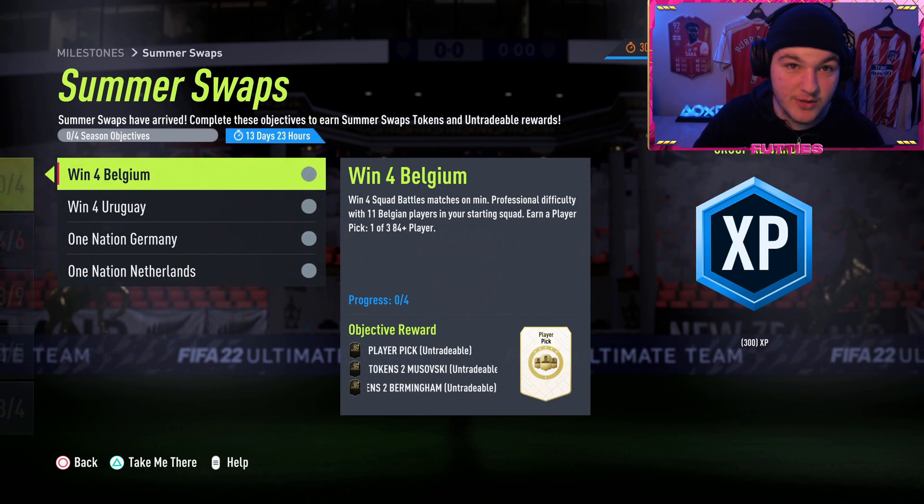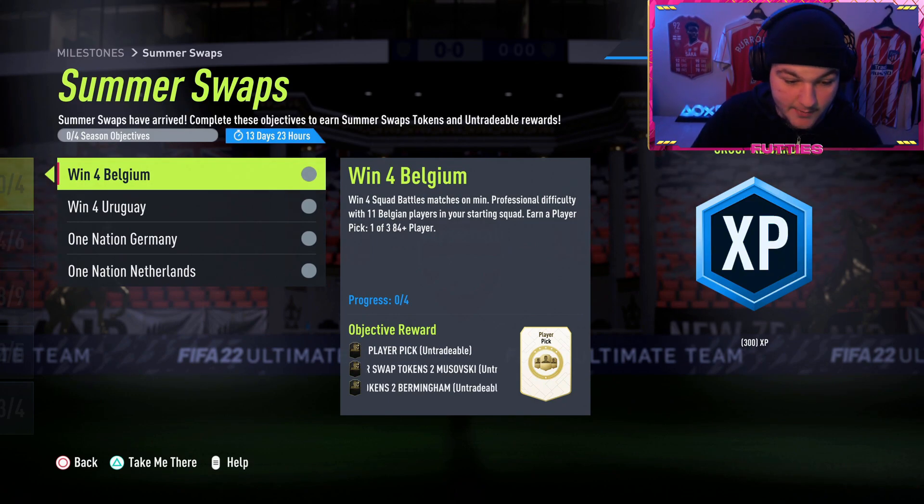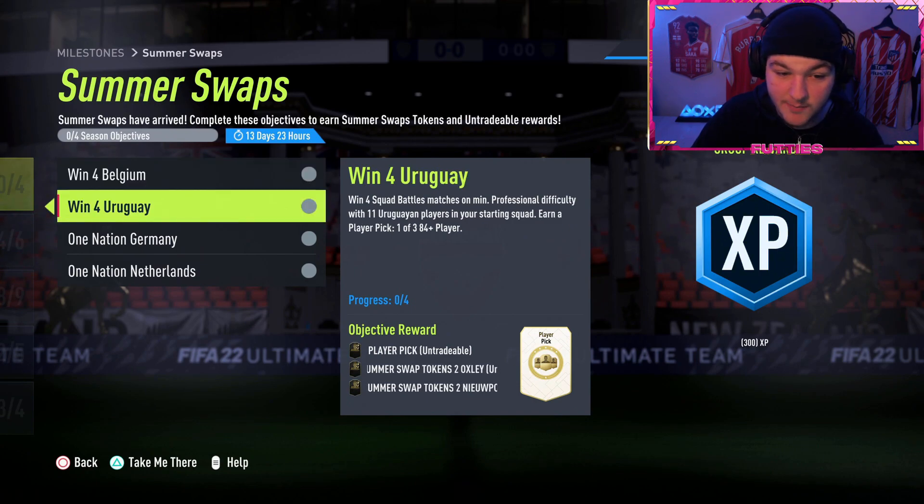So 16 games for up to eight Summer Swaps tokens total - this is a very very good deal from EA in my opinion. First of all you've got win four squad battle matches on at least professional difficulty. They have made this easier from world class down to professional, which they did for the very last batch of Summer Swaps milestones as well, so making it only professional difficulty is very nice.